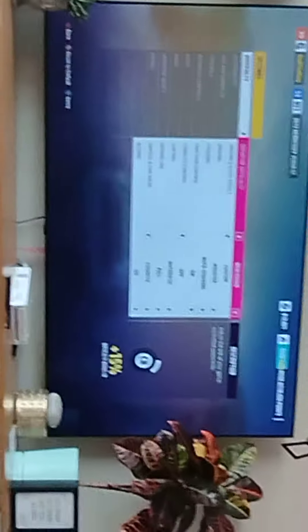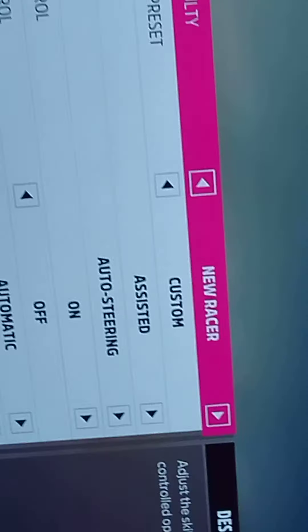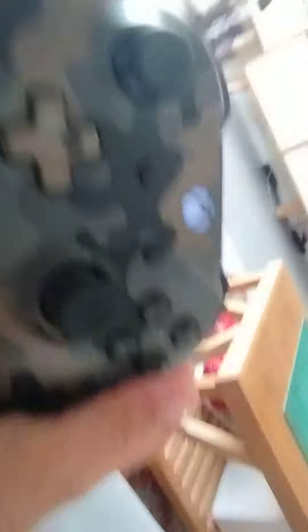In the settings, what you're gonna do is change this to 'New Racer,' then set the braking assists and steering to 'Auto Steering.' When you're done, press A to save.